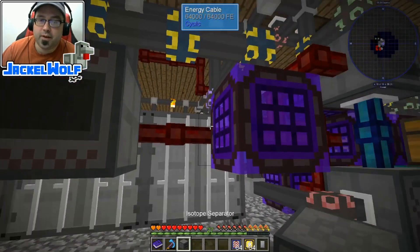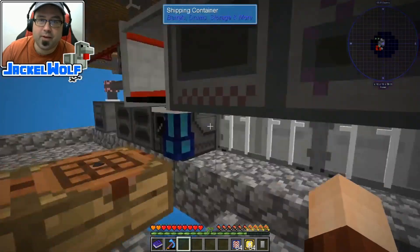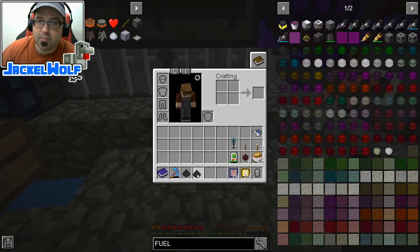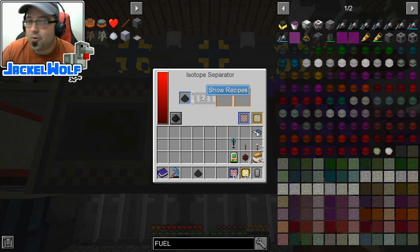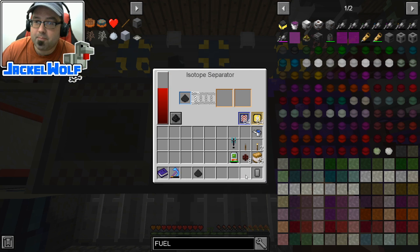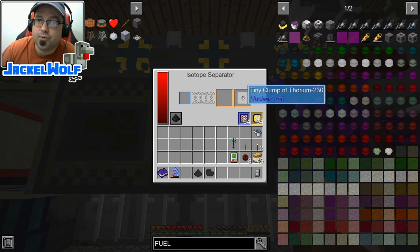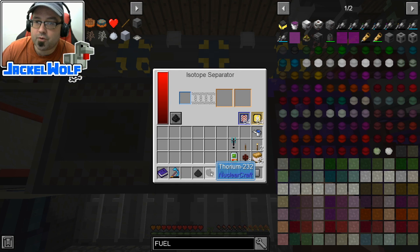We're going to come over here and place the isotope separator. I've already got a processing cable ready to go - it needs to be powered. We take some thorium dust to make thorium-232 isotope and throw it in here to start processing. This is really, really slow, so I've got some speed upgrades and energy upgrades to speed it up. Every piece of thorium dust we process is going to get us a thorium-232 and a tiny clump of thorium-230. We could use the thorium-230 to make other fuels later on, but for now we'll focus on this thorium-232.